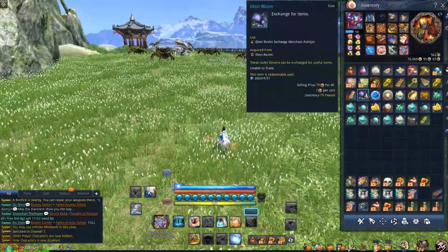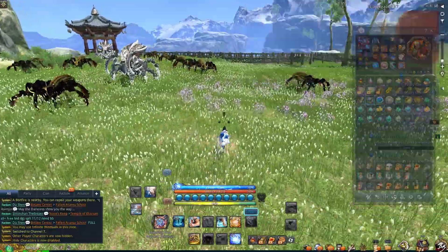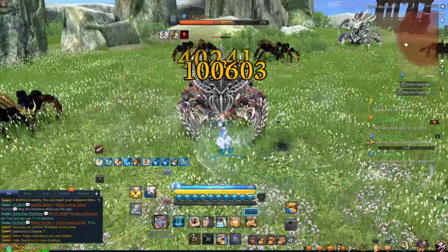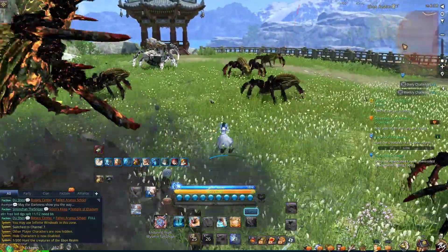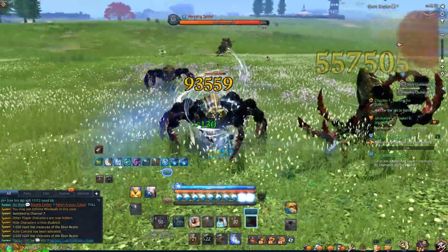Ebon Blooms is the currency you are farming for. Once you find a nice spot to farm, you may use Auto Combat. Click on it, or press Shift+F4 to activate. Auto Combat will literally play the game for you, so now you can enjoy the wonderful mobile experience on the PC.